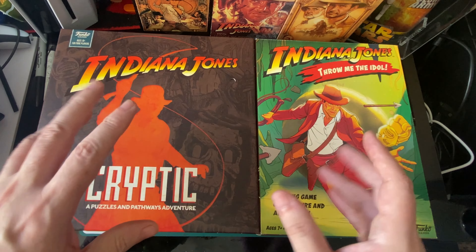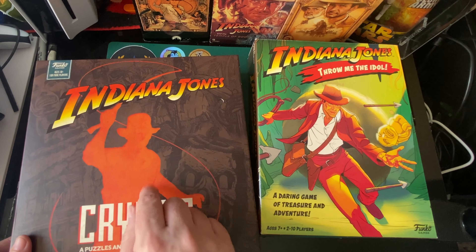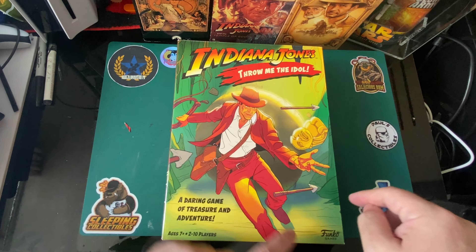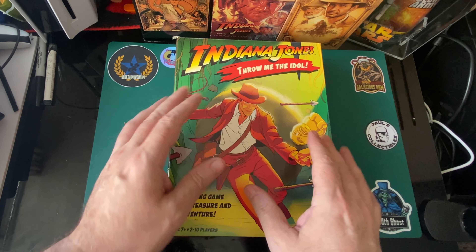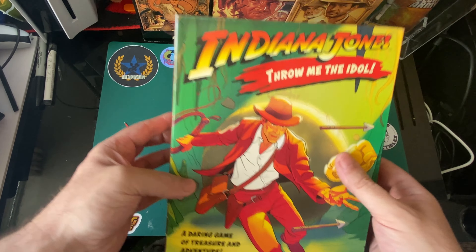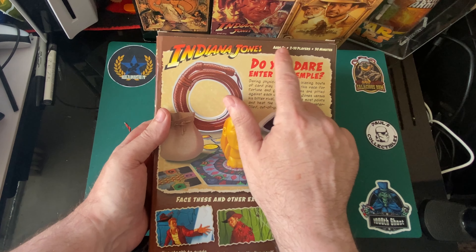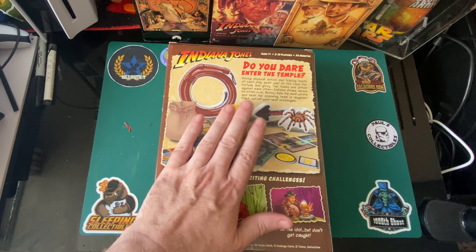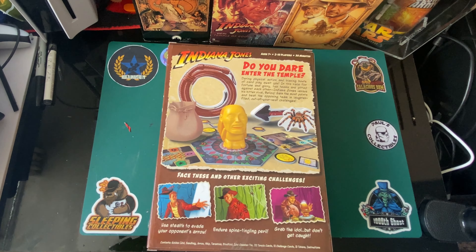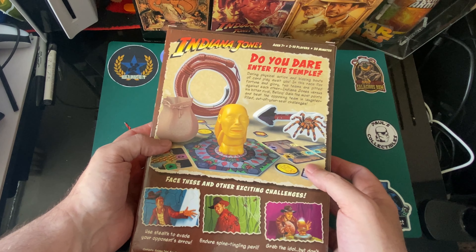Hello, welcome to Blue Harvest Toys. We're all Indiana Jones now. We're going to be looking at one of these games - they're both Funko games by the way. I went looking for a game coming out on the 30th, which we'll be getting as well, and I saw these two so I thought I'd get them. This one is age 7 plus, 2 to 10 players, 30 minutes - more of a younger age. The other is 10 plus, one or more players - more of an adult game, which we'll look at in the next video. Press that bell icon when you subscribe so you know when that's coming out.